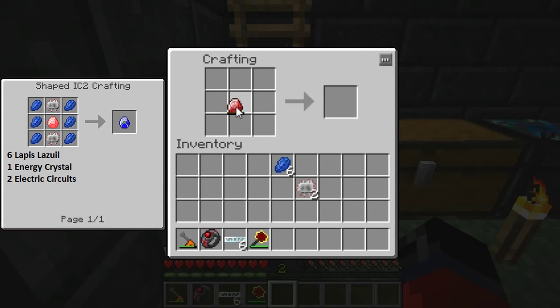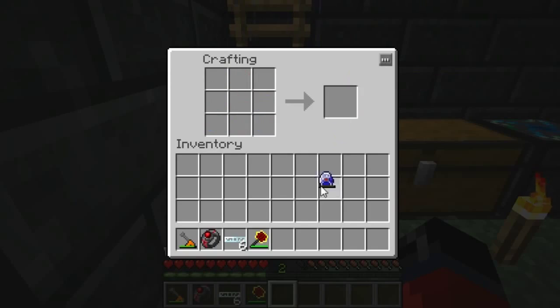Next up we need to make the lapatron crystal. Again, you can reference the crafting grid over in the left hand corner if you need to. And as you can see, that gives us our lapatron crystal.